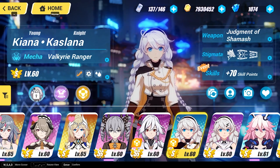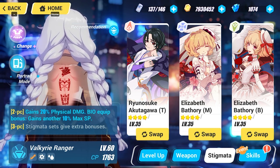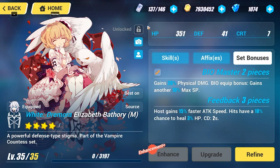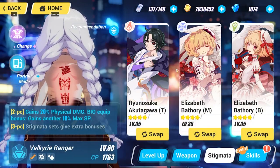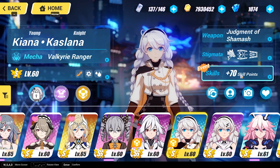A lot of people coming from Genshin Impact are thinking of playing Honkai, so here's a comparison: Stigmata are basically artifacts from Genshin. You can click on them to see set bonuses, refine them, and even reroll the substats. For example, if you don't like 2.6 HP per second when enemies are nearby, you can reroll it to something like crit damage by using certain currencies.